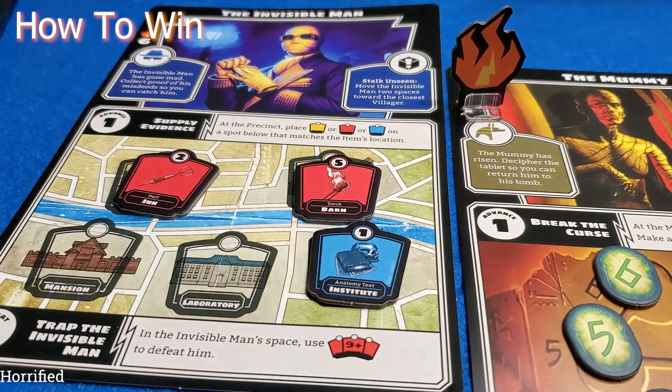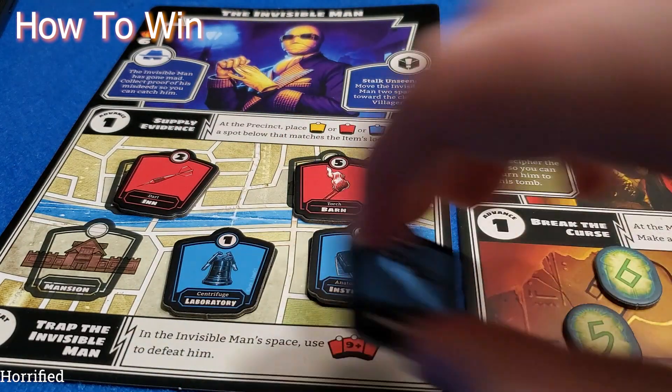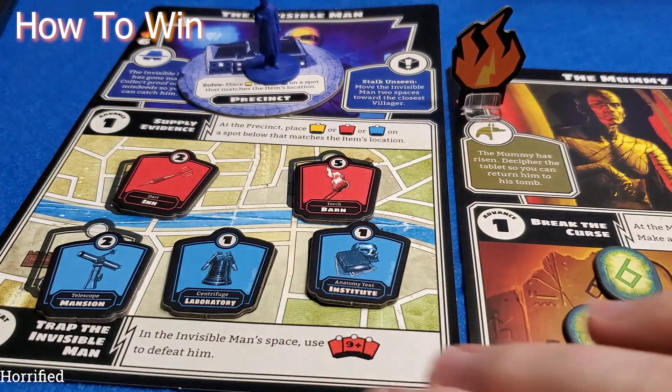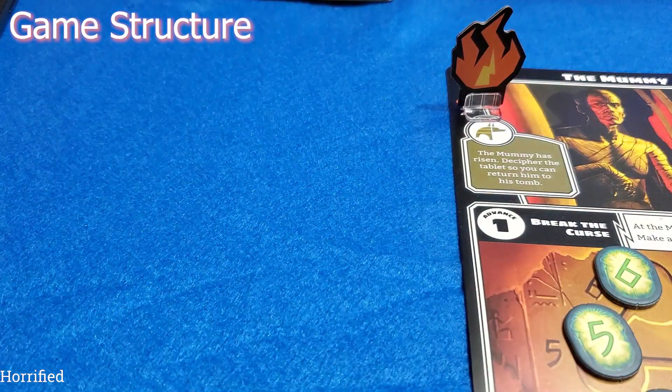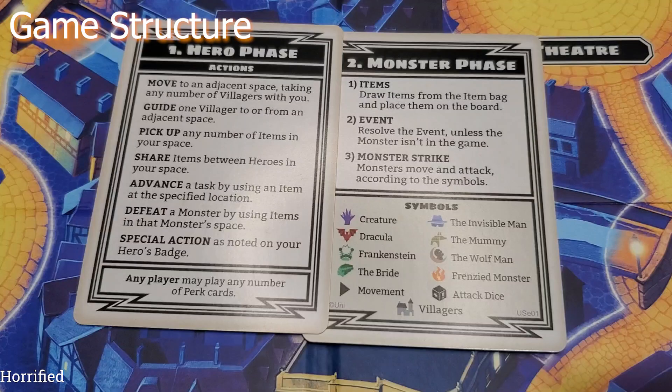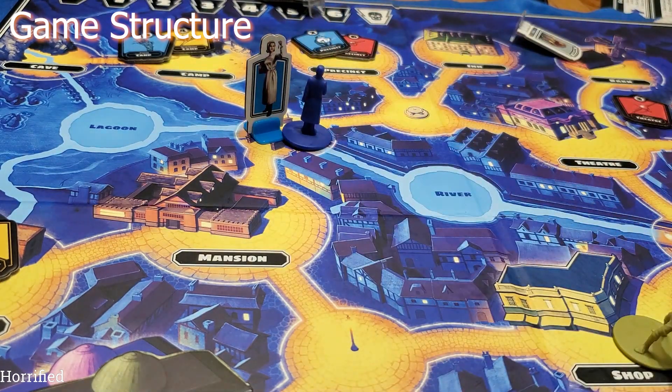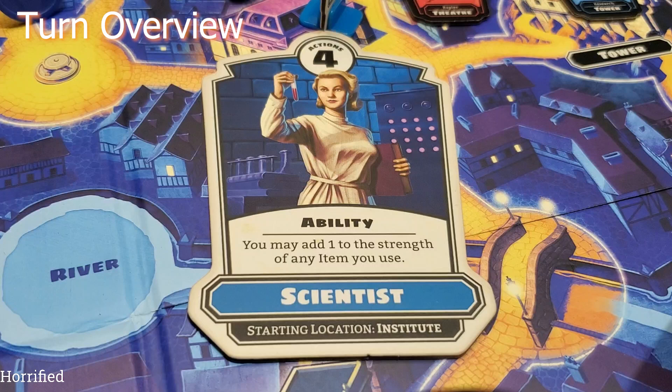Heroes will defeat the monsters by collecting items and using them to complete objectives that are specific to each monster. The game is made up of an indeterminate number of rounds. Each round will consist of a hero phase and a monster phase. During the hero phase, the current player will use their available action points to do various actions and to move them closer to victory. During the monster phase, monsters might move, perform a special ability, or attack. At the beginning of the game, each player will get a hero badge. At the top of the hero badge, you will see a number which signifies the number of actions your hero can take every turn.